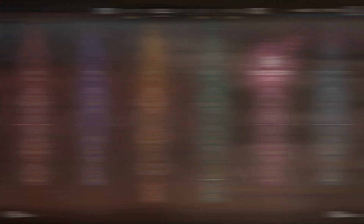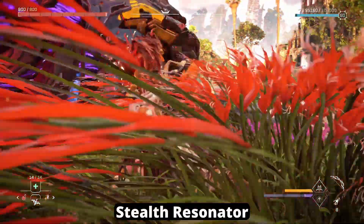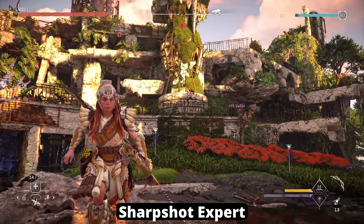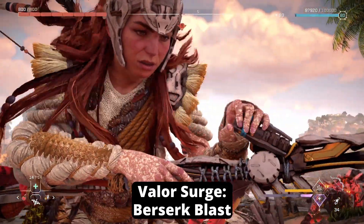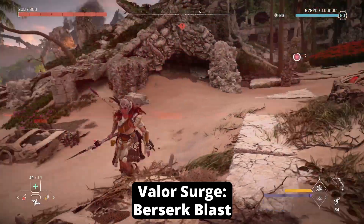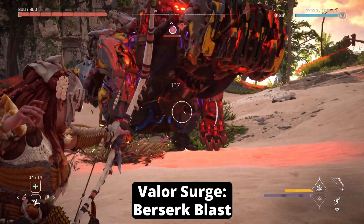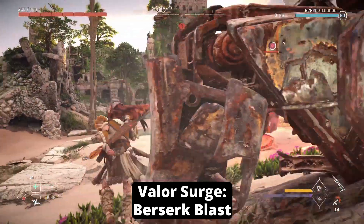Time for the Infiltrator skill tree. First up is Stealth Resonator, where Silent Strikes build up Resonator energy faster and deal more damage when the spear is fully charged. You then have Sharp Shot Expert, which helps Sharp Shot bows be more accurate when walking or crouching. The Valor Surge here is Berserk Blast, where you attach a special module to your spear and trigger a blast that puts all nearby enemies into the Berserk state. When maxed, the blast radius is 40 meters, the effect lasts for 60 seconds, and affected targets will receive 10 damage per second and will be confused when the effect wears off.